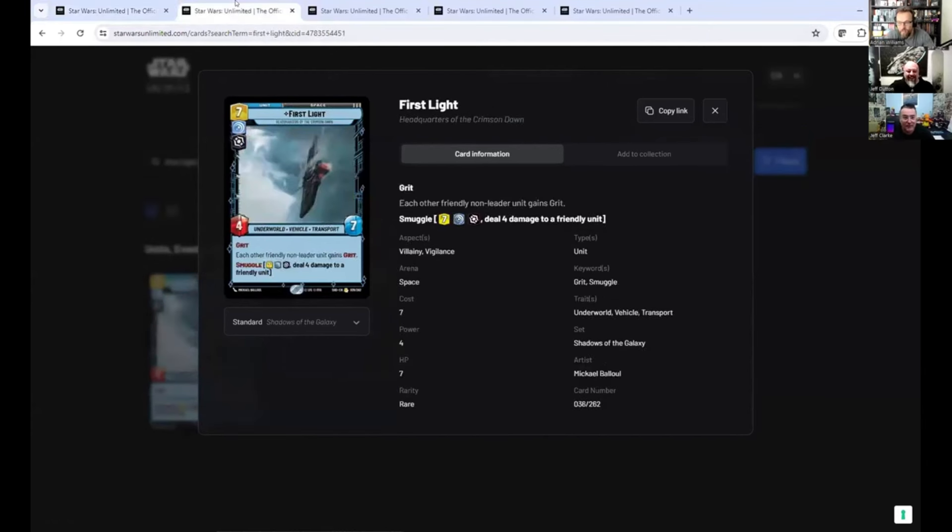My number four is something I am currently building decks around: Fear's Light. Seven cost for four-seven stats — all right — but it comes with grit, and it gives every other friendly non-leader unit grit. So everything on the board except your leader gets grit, and you can smuggle it. The smuggle ability looks bad until you realize that if you've played a load of grit cards, you're instantly gritting up a friendly unit — potentially this one. I picked these up at pre-release and it went well every game.